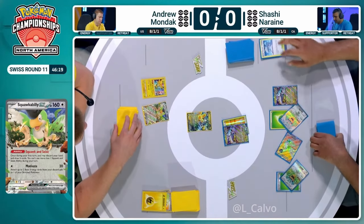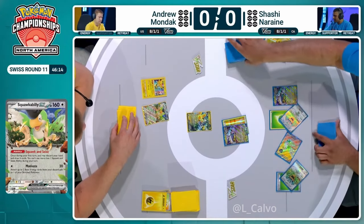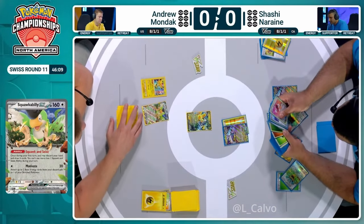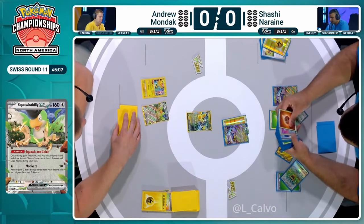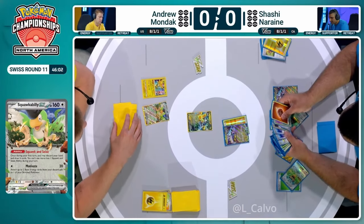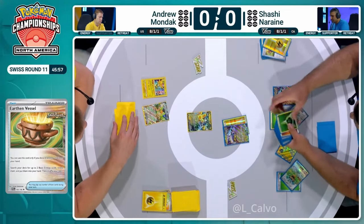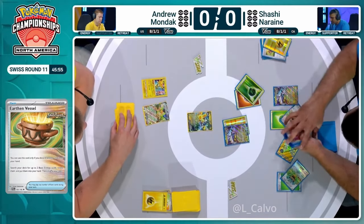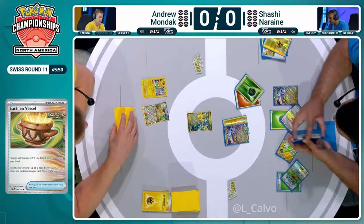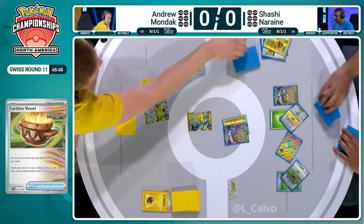Andrew needs so much next turn — you're going to need a big explosive turn. You've already lost two Energy Stickers, you've lost a bunch of energy, you're going down by two prizes, and you don't even have a Maraidon on board yet. This is why everyone was scared of the Raging Bolt Ogapon deck, because it does this so consistently. And in this matchup, this is a great place to be — just having these amazing knockouts, with Andrew having so many multi-prize Pokémon on board at all times, requiring his own multi-prize Pokémon to function. This really shows the strength of the Raging Bolt Ogapon archetype right before our eyes.